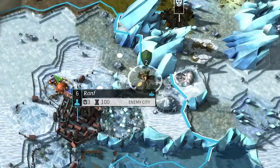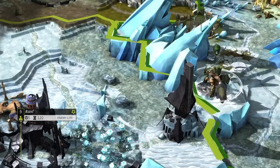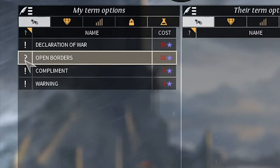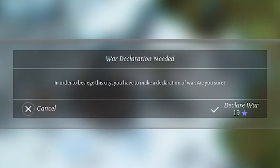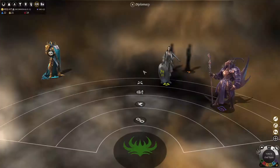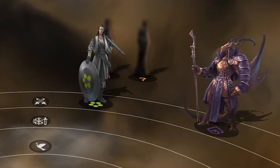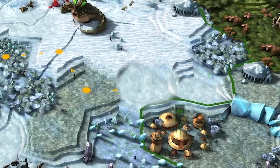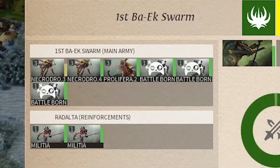Bug boys — Necrophages — exterminate all life and feed it to their city, making the city grow big. When a faction meets bug boys they close their borders, meaning the bug can't walk into their lands. The bug declares war for a small influence cost. The more empires at war with bug boy, the bigger bug boy gets. Bug boy spits on food, food dies, food becomes bug boy. Big bug army, big bug win.